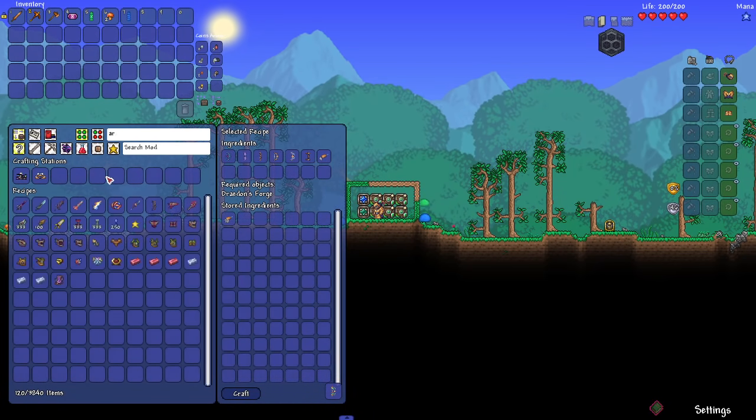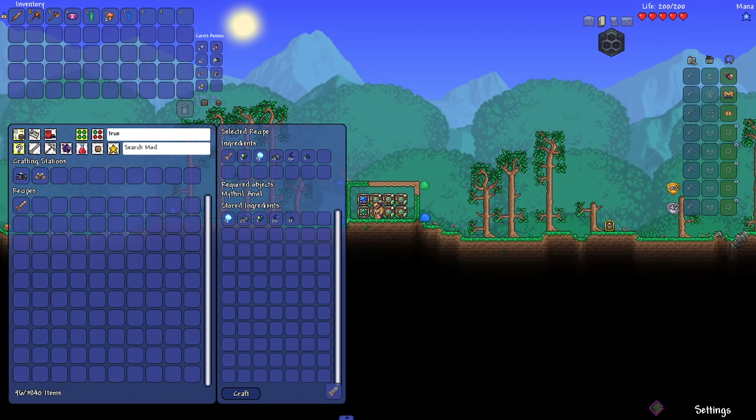On top of the crafting steps, I also wanted to find out how many total items it would take to craft a Soul of Eternity. In order to track this, I again grouped base crafting materials together. So using iron as an example again, although hundreds of iron ore would probably be used in the recipe, I only counted it as one unique item. However, when it came to non-stackable items such as weapons and accessories, I counted each as their own item.